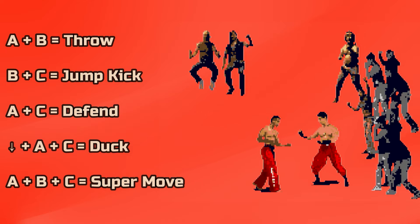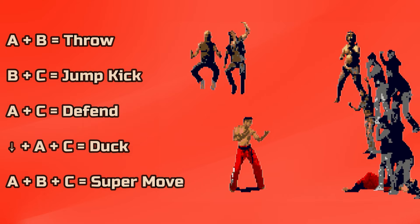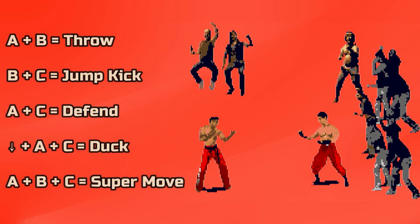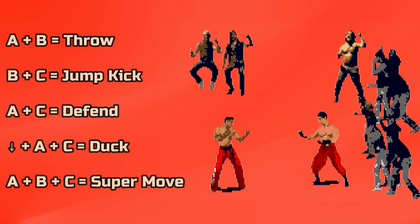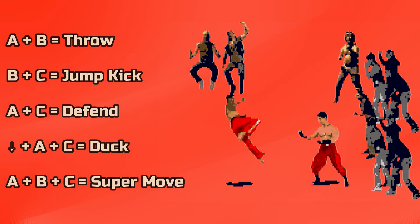A plus B will perform a throw — this will lift your opponent up, then you can throw them before they try to escape. B plus C will execute a jump kick forward. A plus C will defend, but for Tai it will instead make him lean back. Down plus A plus C will make you duck.